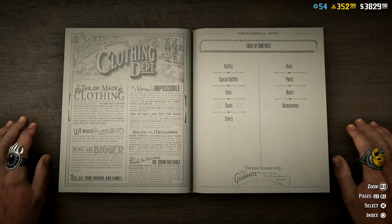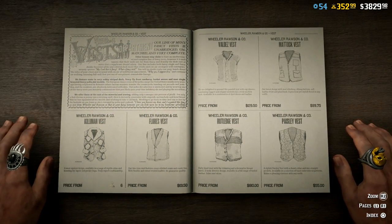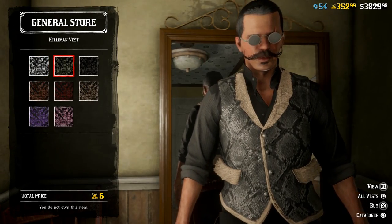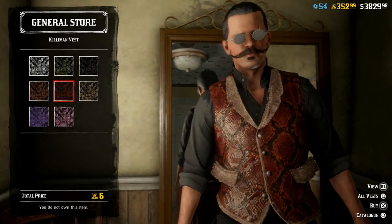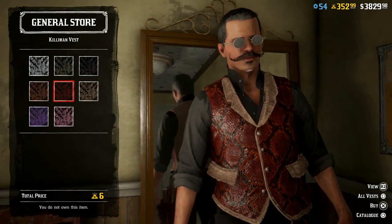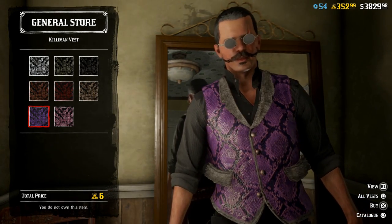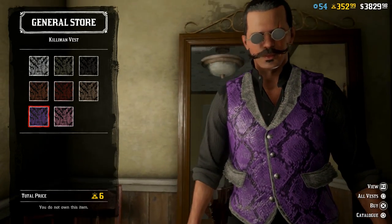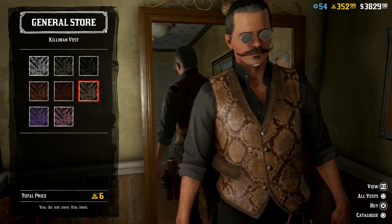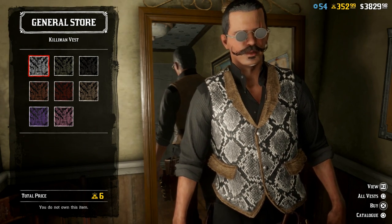We did not get any vests initially but after checking since we downloaded an update, we did get a new vest — the Killamon vest. I hate it. I don't like that texture or the way it looks. It'll look all sorts of terrible. Six gold bars — I will not buy a single one of these. Let me know if anybody likes the Killamon vest.